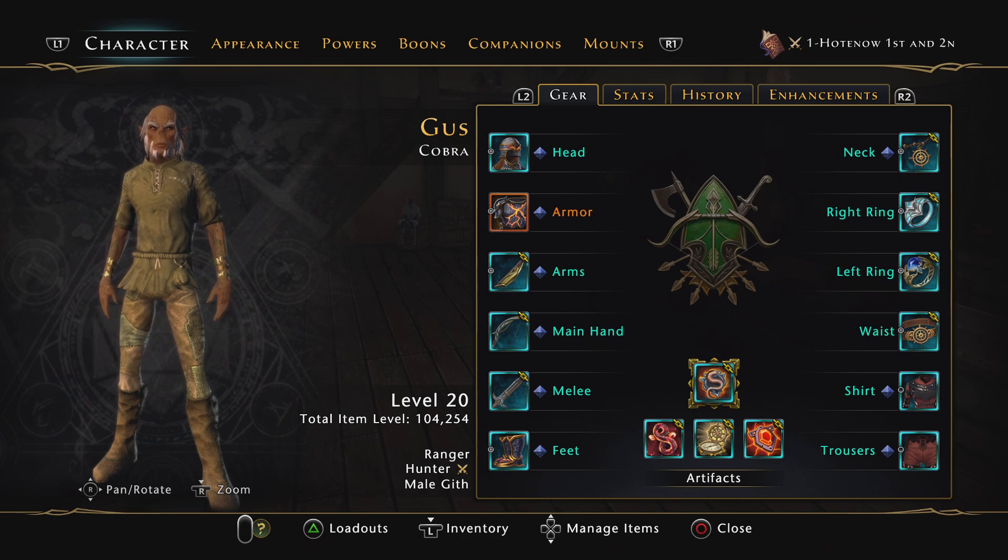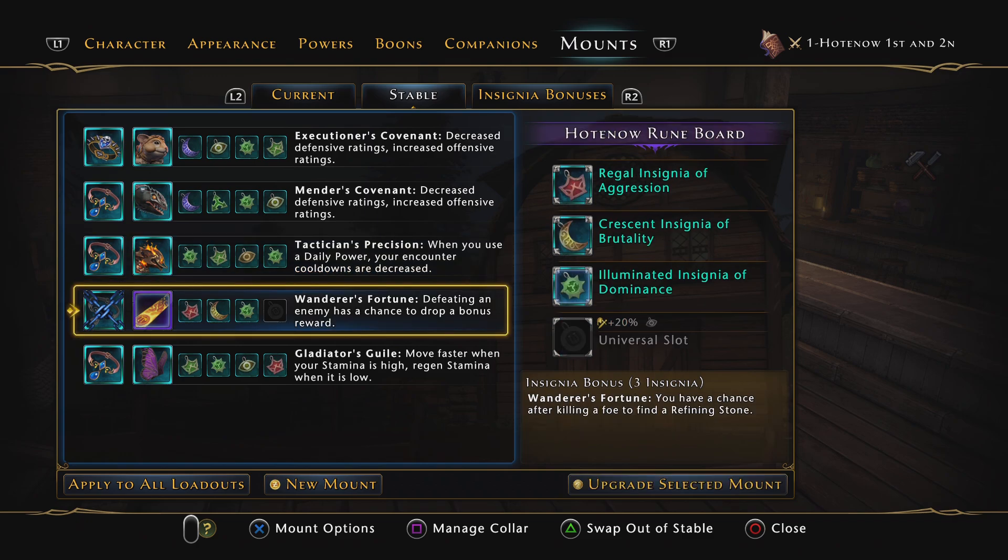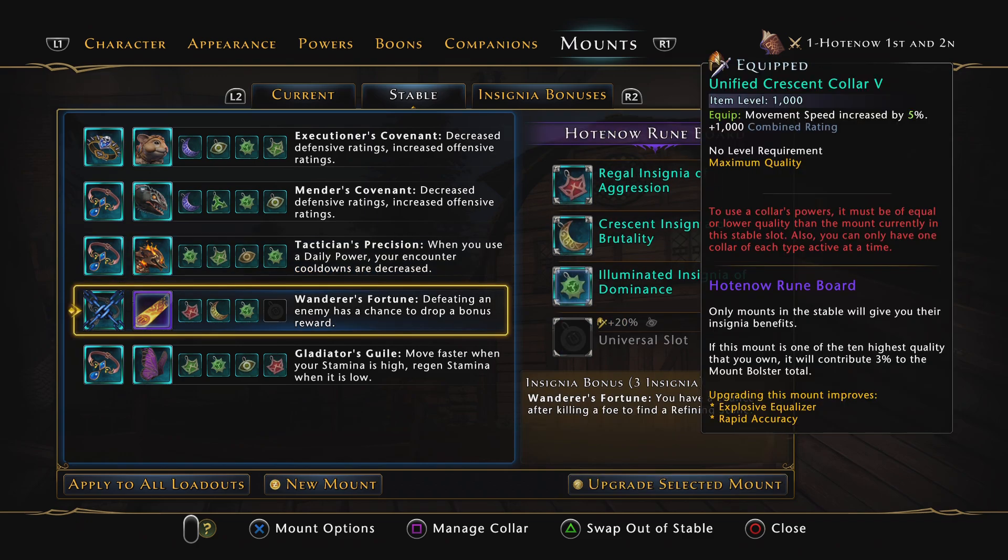It's Gus, and in today's patch notes, they updated the Mount Houghton Owl Rune Board, which was a mount that was available during the Summer Festival. The issue with this mount was it didn't have a preferred slot, so now it does.